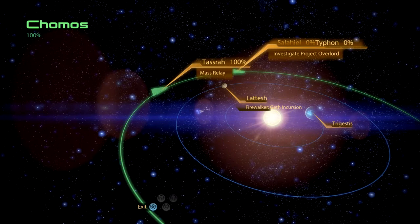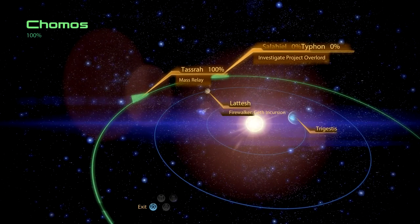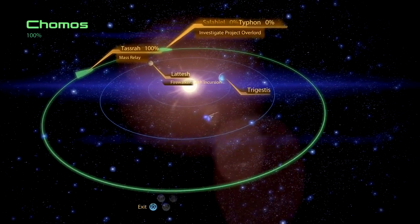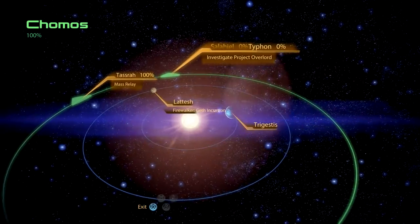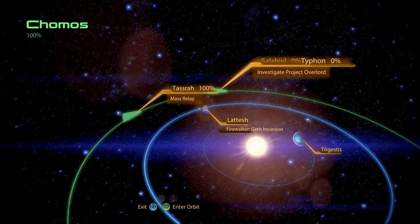So we have one last mission, I hope, which is the Firewalker Geth Incursion. We've already scanned the Chomo system and we found the planet Trigestus and then the planet Letesh, which we are about to land on now.